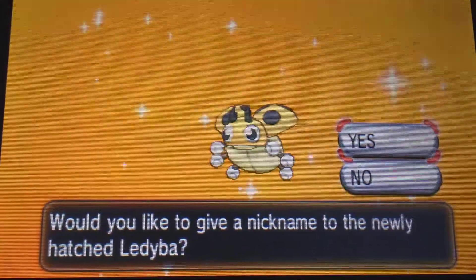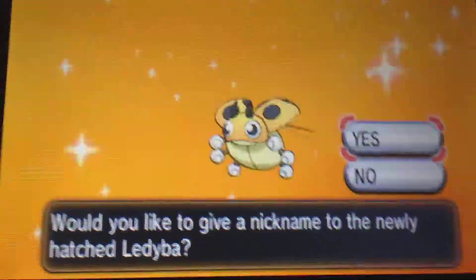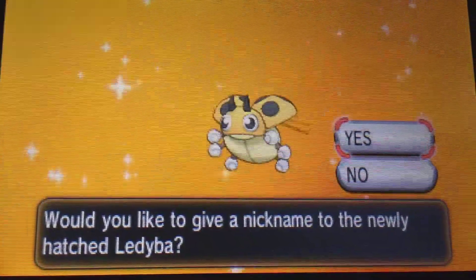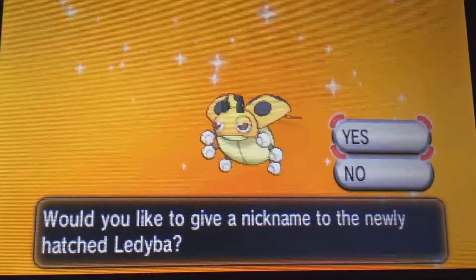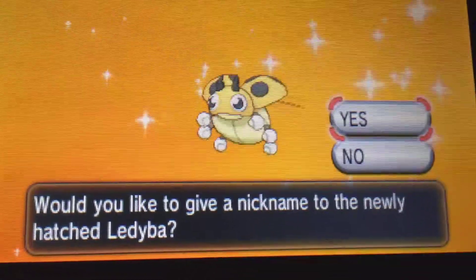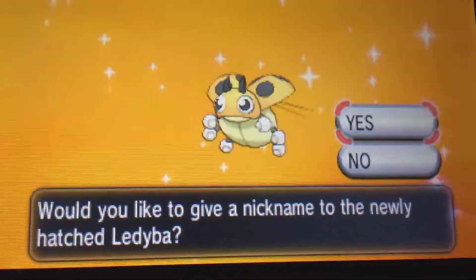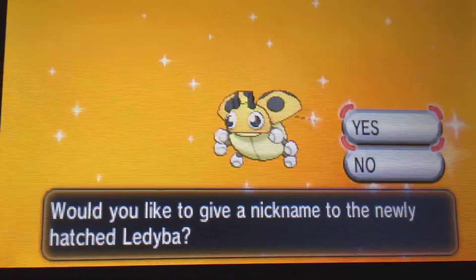Shiny Leddyba! Continuing on with the shiny bug types I've been hatching recently, here's the shiny Leddyba. This one is a bit tricky since I haven't bred the perfect mother yet, but I was using a Japanese Scyther. So yeah, the Masuda method is in effect — let's check it out.